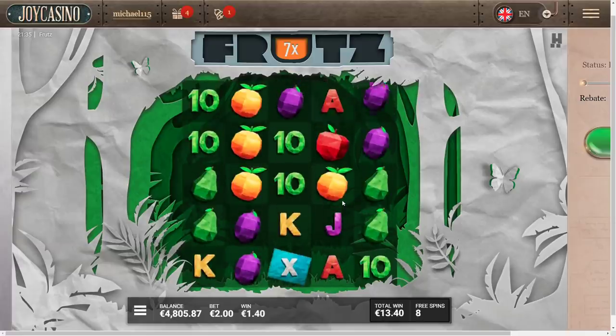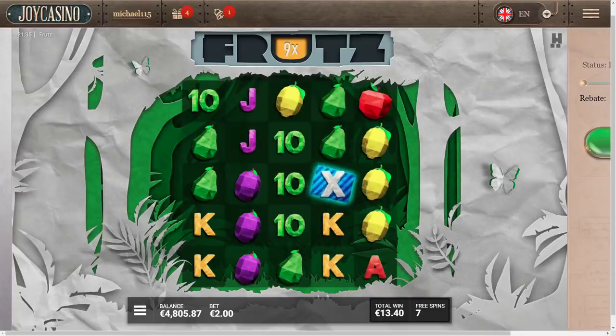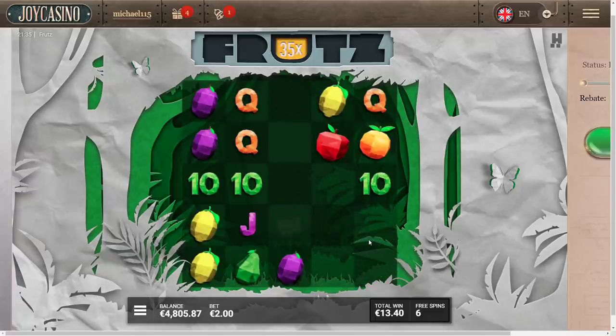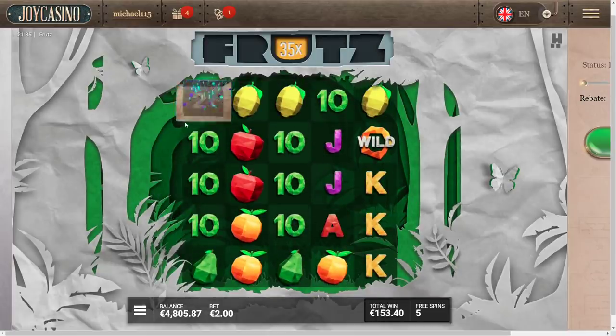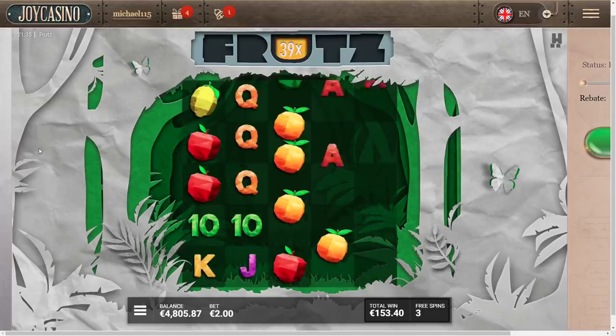Come on multiplier cubes, where the hell are they? There is one — 9x only. Eight spins, we need to make something happen faster. Oh that's a big one — 25! That's more like it, 34x multi with seven spins remaining. The pairs paid, 140 — that's a decent hit. I have to check out what's the max paying symbol, I actually have no idea. Come on big one, 37x, five spins remaining, 153 euros back.